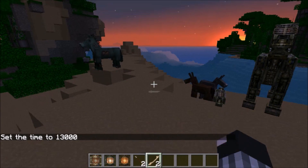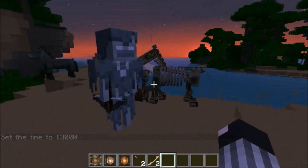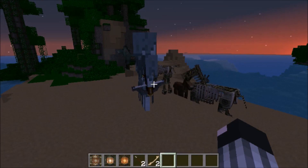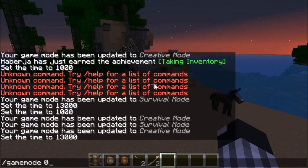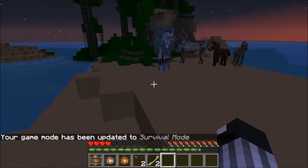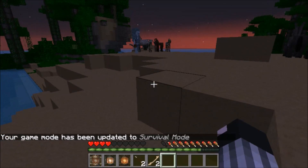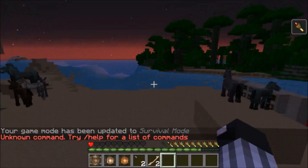Setting the time to night, we can demonstrate the stray. The stray will shoot you with slowness arrows.